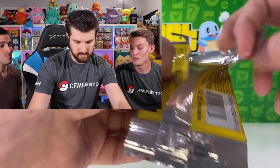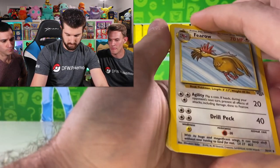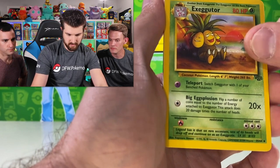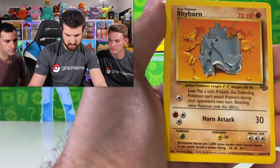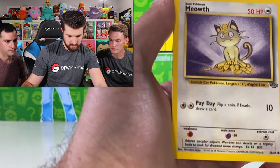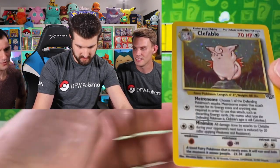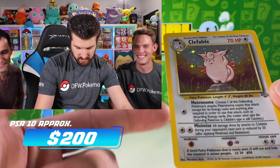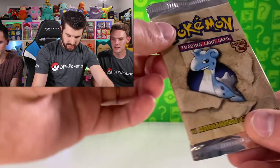Next up, the Flareon Jungle long crimp pack. Cards: Fearow, Exeggutor, Persian, Bellsprout, Rhyhorn, Jigglypuff, Nidoran, Exeggcute, Meowth, Eevee, and the holo is Persian! We didn't pull any Pikachus that entire time. Fine silvering on the left, no print lines, holo looks good, and the back is really clean with good centering. Last pack magic — Lapras Fossil pack. In Scott's last pack it was the big Voltorb.